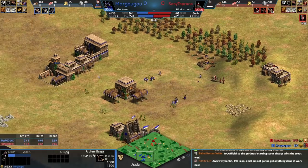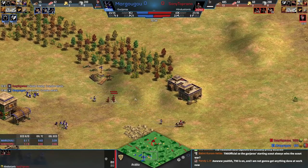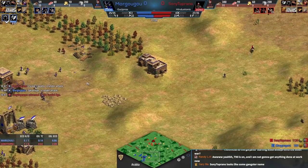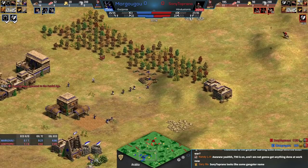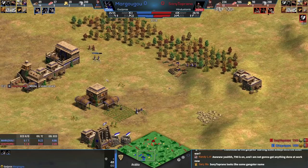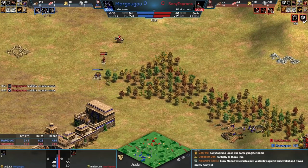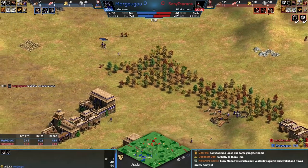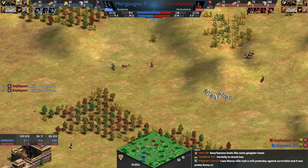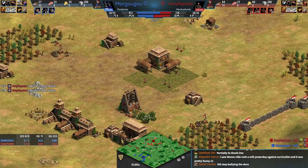They changed attack move — the units feel slower off the attack move now, whereas before they were gliding, which wasn't ideal. It definitely feels like the gliding was the issue before. Margu's ranged unit micro is incredible. Sony Toprano is going double range here. Comparing economies: 24 eco versus 26 — looks like Margu had some idle time. There's a tiger going in on the attack — living in India must be rough.